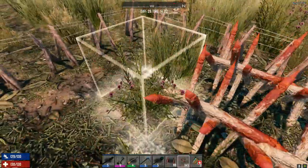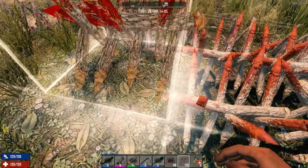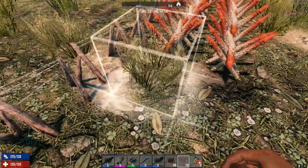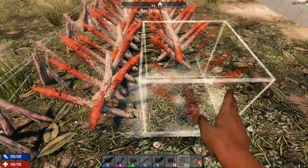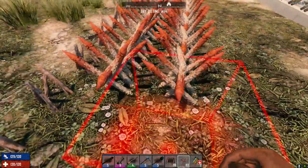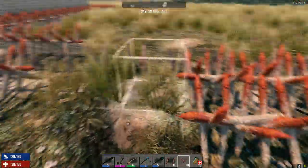The other improvement they want to work on — which is sorely needed — is being able to pick up a block after you've placed it. If you make a mistake you've got to be able to pick the block back up. My suggestion is something like Control-Z that just undoes your last action when placing blocks — that's all you need.